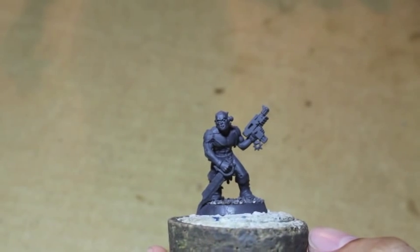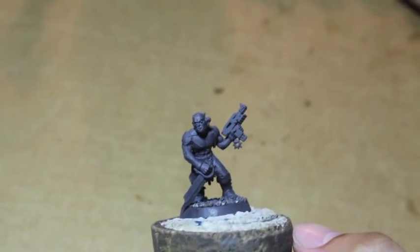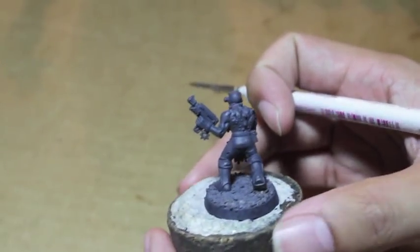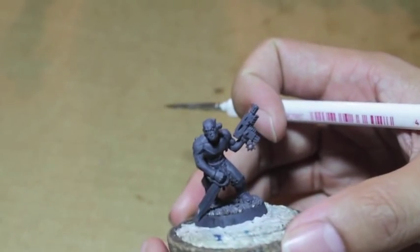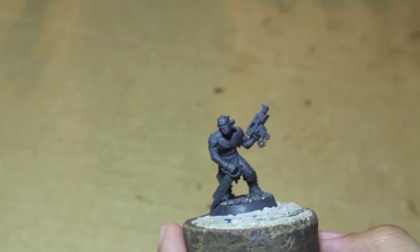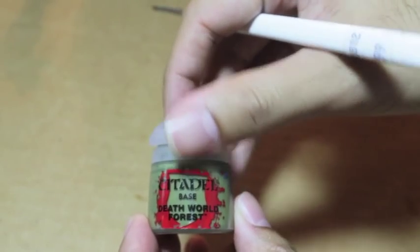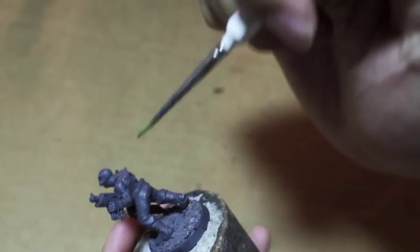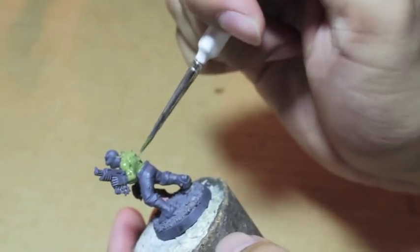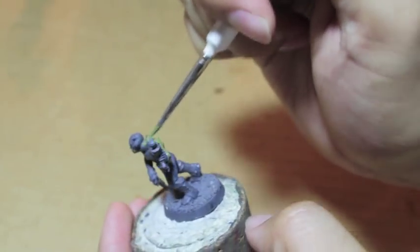Players, we're going to paint up a Chaos Cultist as a plague zombie. This is a special troop you unlock if you take Typhus with you. So the way we're going to do this is we are going to paint him up in a very pale green skin color. We're going to start with Death World Forest. This tutorial is also for anyone who might be interested in painting zombies in this green gangrenous color scheme.